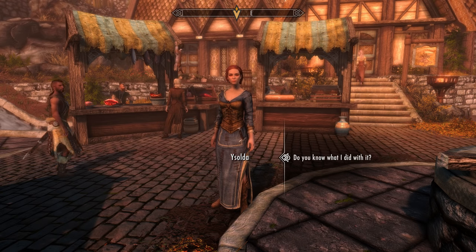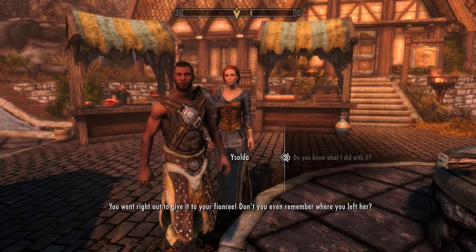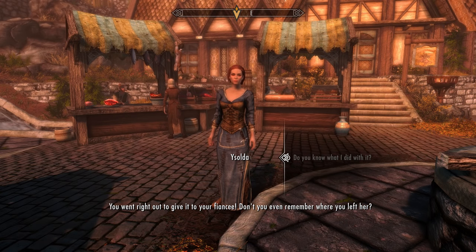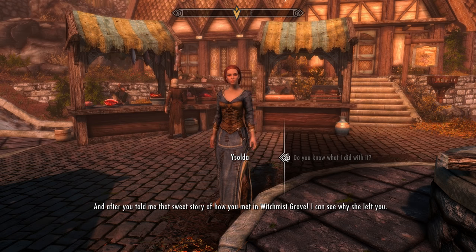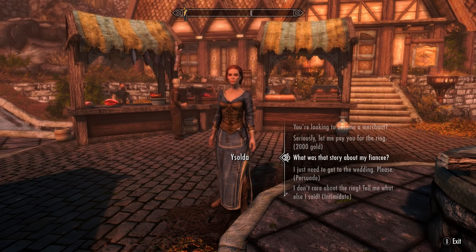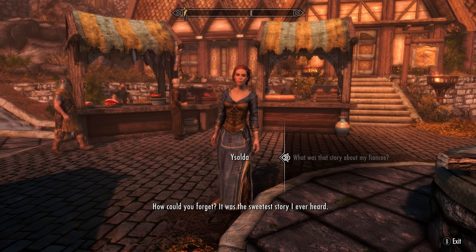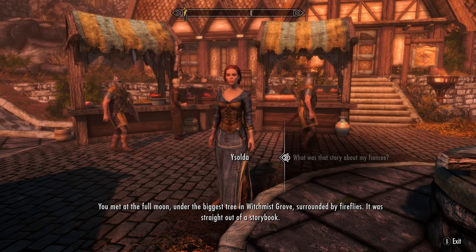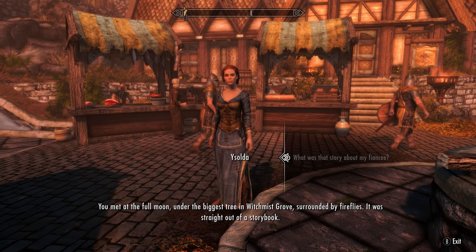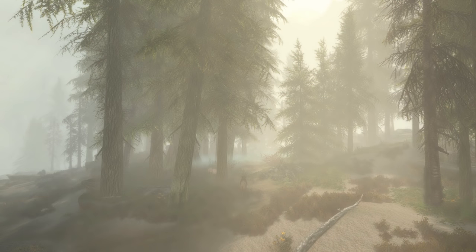Isolde reveals you went straight out to give the ring to your fiancée and can't understand how you've forgotten. She recounts the sweet story of how you met in Witchmist Grove. So head to Witchmist Grove next, which can be found in the heart of Eastmarch's volcanic lowlands.